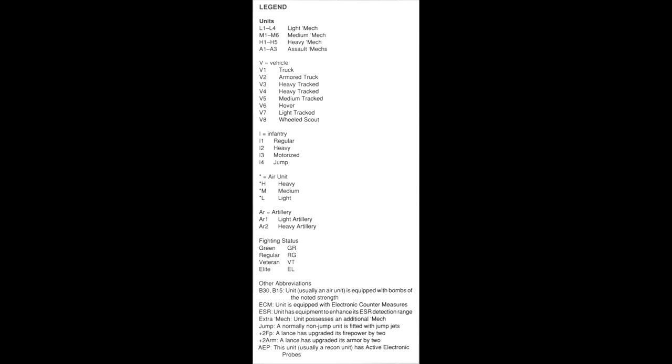L1 to 4 are light mechs, M1 to 6 are mediums, H1 to 5 are heavies, and A1 to A3 are assault mechs. V will equal vehicle — the number afterwards denotes what type: V1 is a truck, V2 is an armored truck, V3 is a heavy tracked vehicle, V4 is also a heavy tracked vehicle, V5 is a medium tracked vehicle, V6 is hover, V7 is light tracked, and V8 is a wheeled scout vehicle.